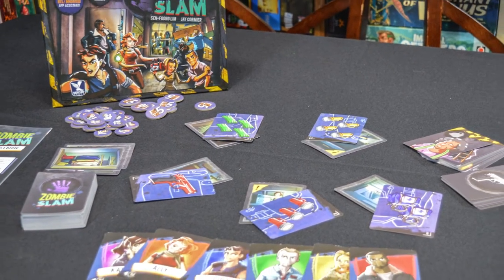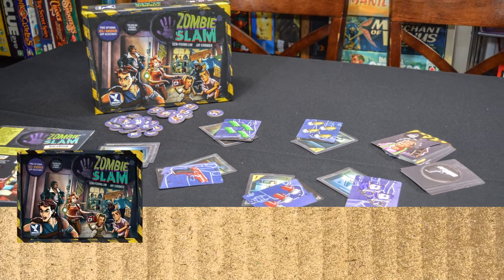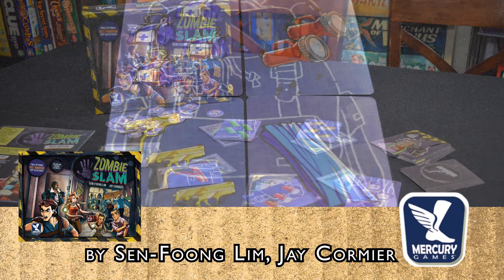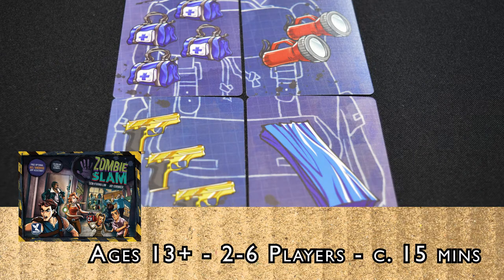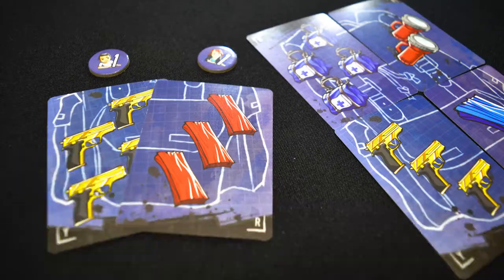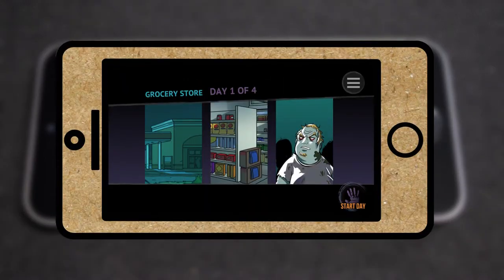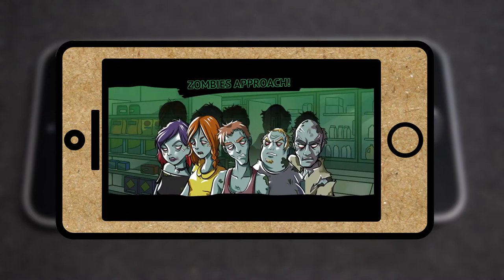Zombie Slam is about being the first to snatch the item you need and hopefully not turn into a zombie. You need to build a backpack with four different items and also help stragglers that you find along the way. The game is app-assisted and it's required to play for the full experience. A non-app mode is available in the rulebook. The main function of the app is to call out certain items to the player for them to take.